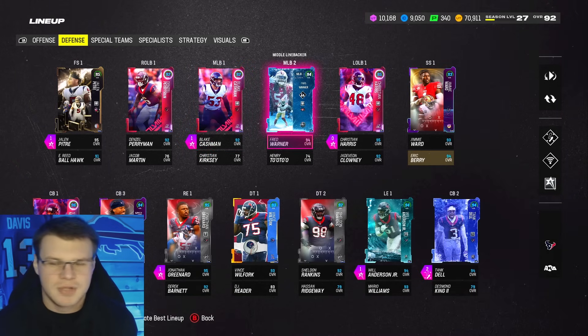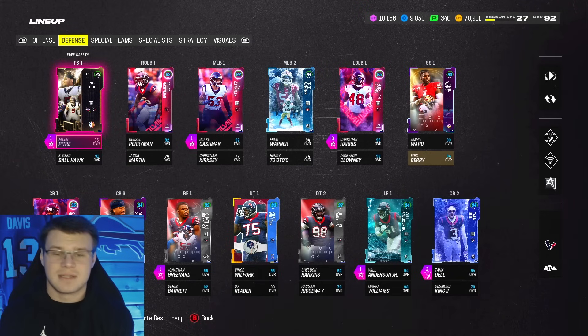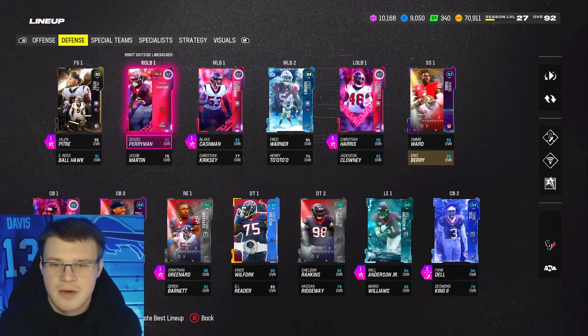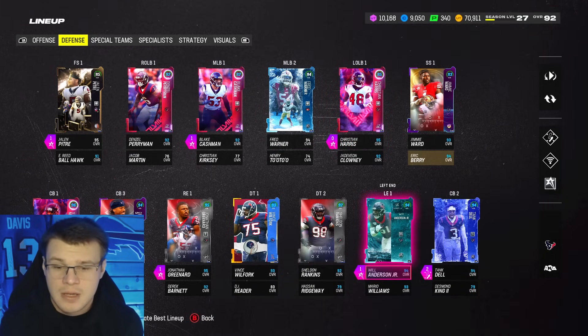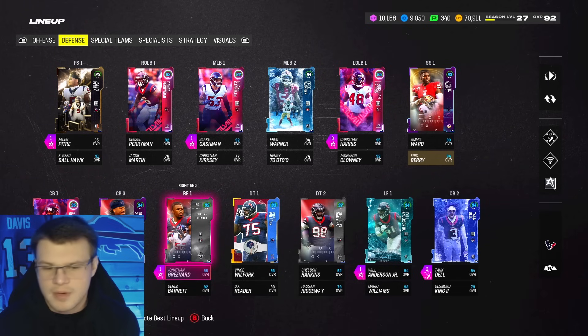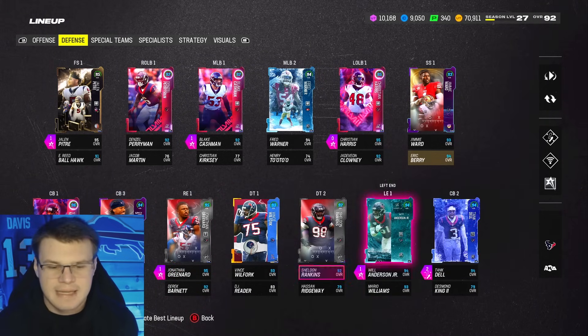We've got a couple of fillers on the O-line, just don't look. Fred Warner won't be playing. The defense has gotten a lot better since the last time we used it. Jalen Petrie LTD up top, Cashman with Lurk Artist, Christian Harris with Lurk Artist - who's a demon - and Will Anderson with No Outsiders. We've got Greener with Tip Drill.